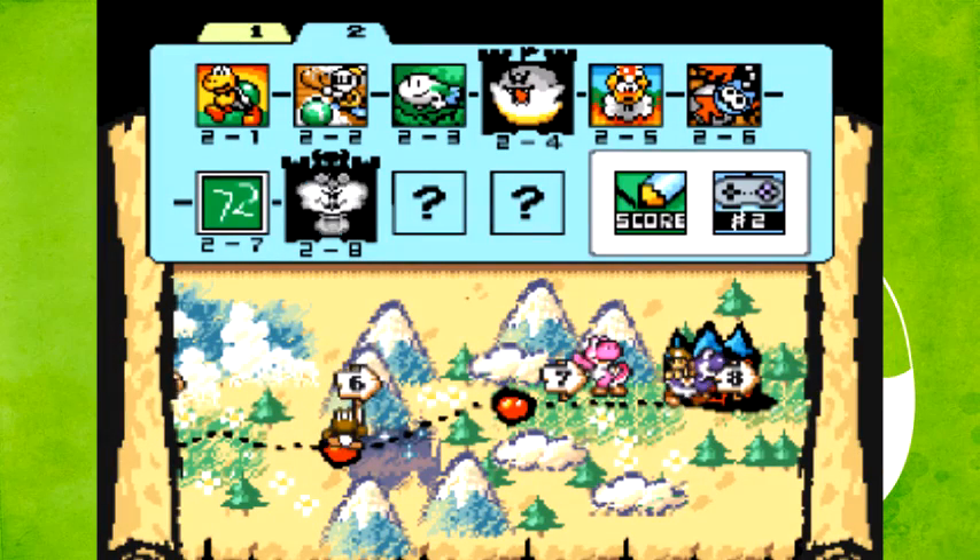Alright, and let's go with one, two, three, mash. Nothing. Alright, so that does it for this episode of Let's Play Yoshi's Island. Next time, we're gonna go into the castle and see what's lying in wait. See you guys then!